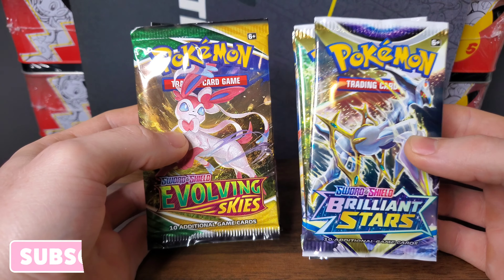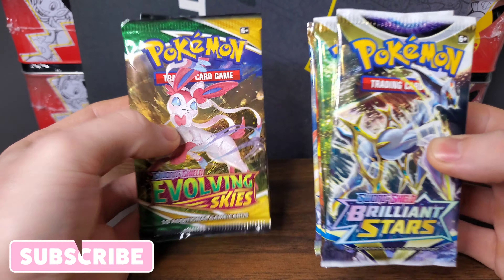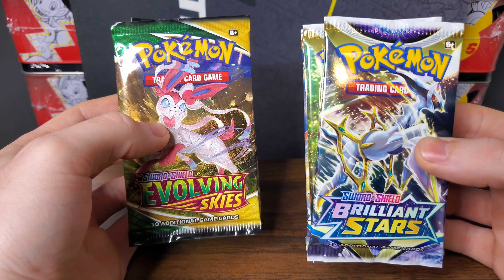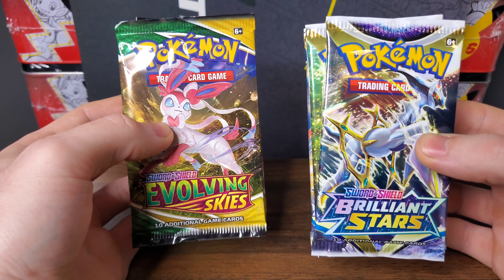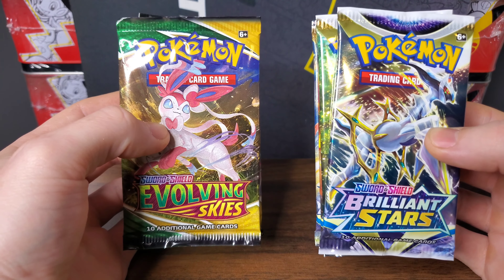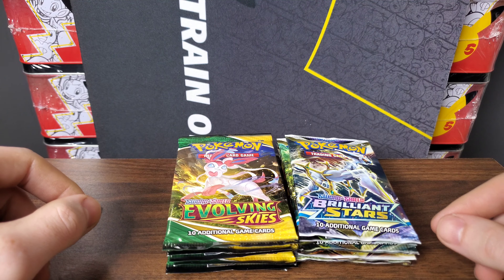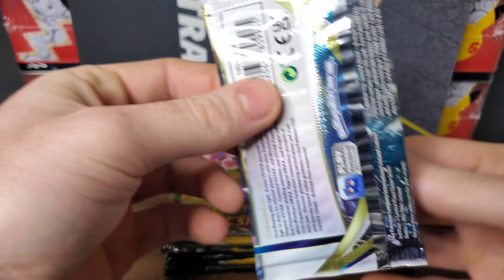In today's video, we have Brilliant Stars going up against Evolving Skies in a head-to-head pack battle to see which set gets the better pulls and the better rares. In the previous video, Brilliant Stars actually pulled over a win against the Astral Radiance set, so they moved on to go up against Evolving Skies. If I had to put my money on one of these two sets, it would be Brilliant Stars. Evolving Skies has some amazing cards — it's a huge set — but the pull rates on them are not very good.